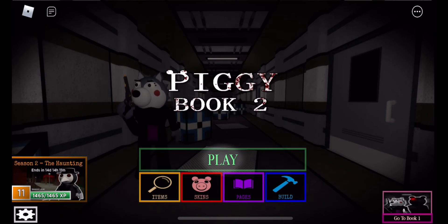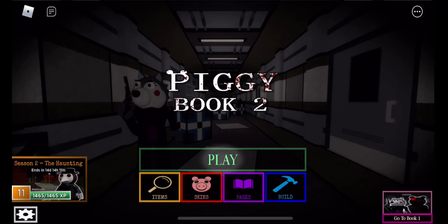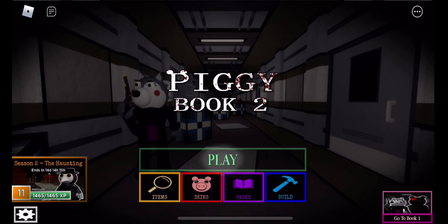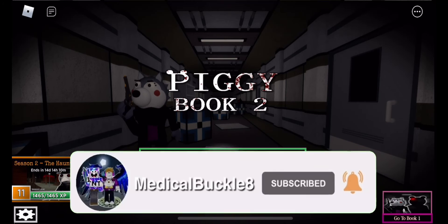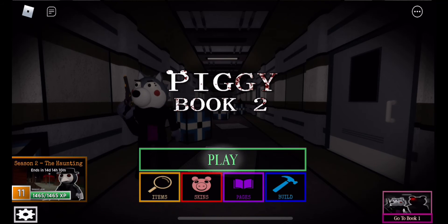Anyways guys, that was Piggy Book 2: The Heist! I have to say this is a really good chapter and I'm so happy that Minitoon made this chapter. So many things were revealed in the ending cutscene. I hope you enjoyed today's video — be sure to subscribe, give us a big thumbs up, leave some comments down below, and press the notification bell so you don't miss any videos on Animatical Buckle. I'll see you in the next video, bye!